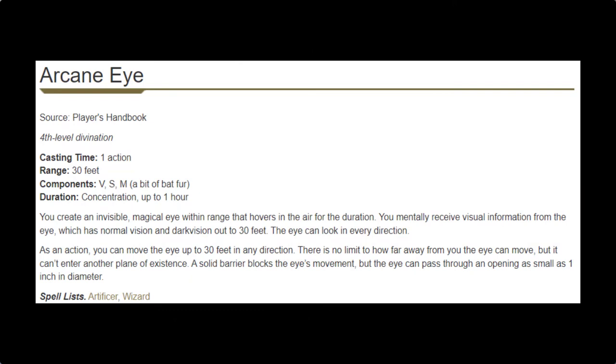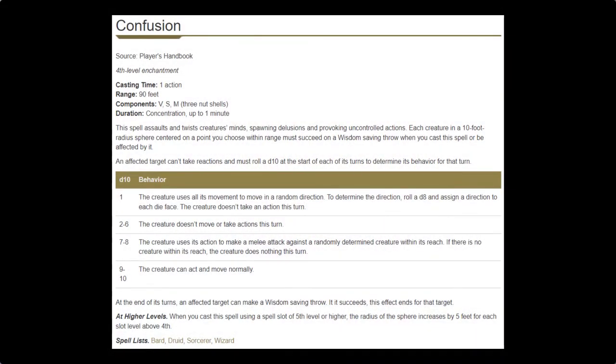At level 7, we pick up Arcane Eye and Confusion. Arcane Eye is a premium scouting spell that adds scouting to our knowledge-gathering repertoire. It can be useful for monitoring shady situations or just scouting ahead of a dungeon — knowing what's ahead is invaluable. Confusion, on the other hand, is a combat spell: a mass area debuff, something clerics notably lack. It's not the best mass debuff in the game, but it's awesome on the cleric spell list. There's an 80% chance it makes enemies do basically nothing on their turn, and it'll probably be one of our go-to spells when damage isn't the answer.